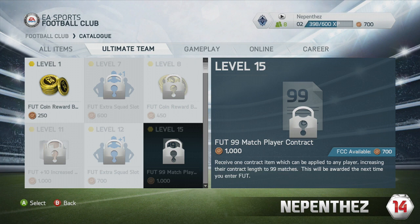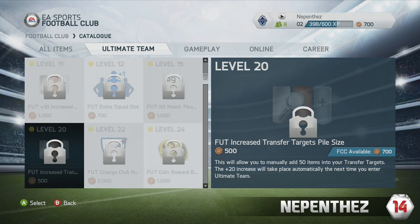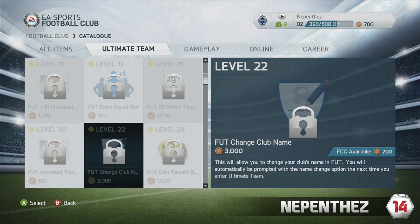There are also increased transfer lists — 4 of these in total. One is plus 20, one is plus 30, and 2 at plus 10. Your transfer list starts at 40, so once you unlock all of these you will have 100 slots in your transfer list, which is massively bigger than FIFA 13 where you had a maximum of 30 slots, or with the bonus 40 slots in your transfer list.